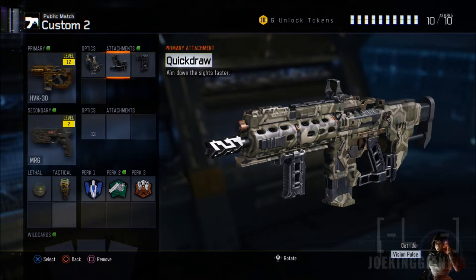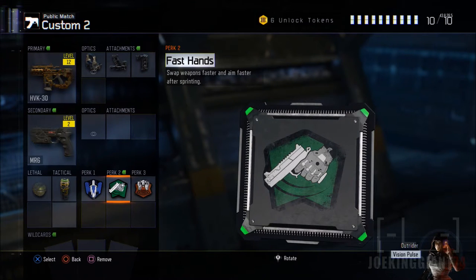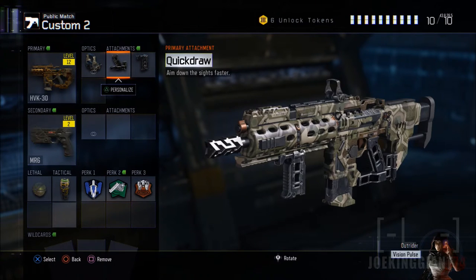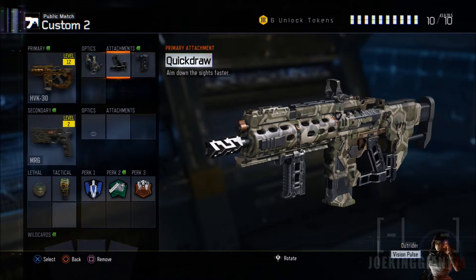I suggest adding Quick Draw along with Fast Hands — these two go together as a combo. Without these two attachments, this weapon might as well just be a long-range weapon with no quick-draw capability at all. It has the highest rapid fire and good damage, so it's wasted potential otherwise. With these two, you can treat it as an all-around weapon and go out there to take down people from close range.